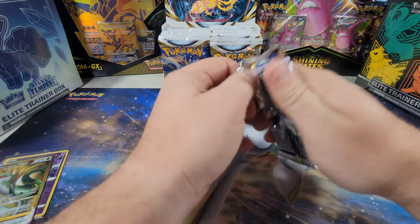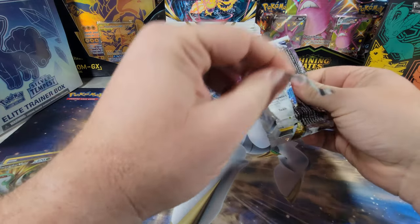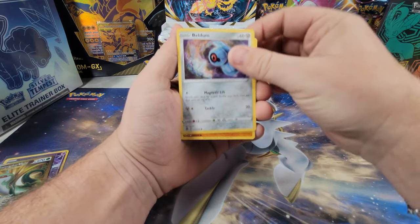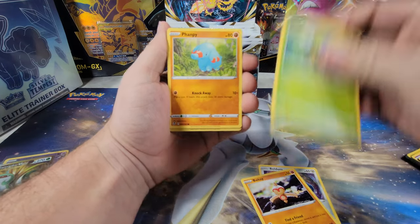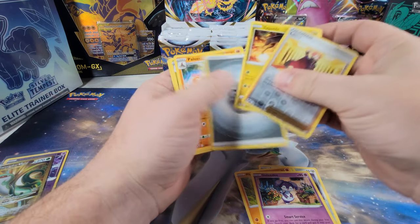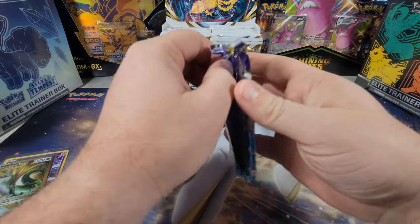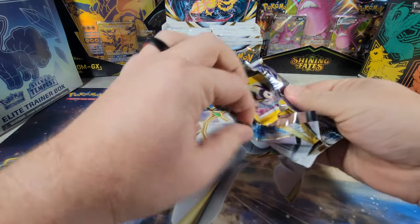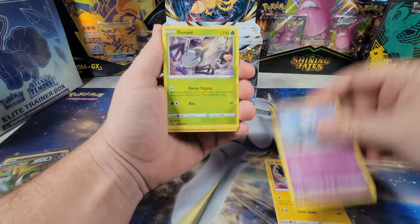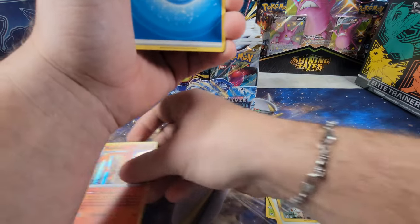So far I've only pulled one Lugia, just the regular V. I'm still looking for all the other ones. I need to double-check — I don't actually remember all of the alternate rare cards in the set, so if I miss one, comment down below. This is indeed the most packs I've opened in one video. It's not cheap to do, but this is my first booster box, so that alone makes it exciting. Wailord, Fletchling, Rapidash — okay, set that off to the side.